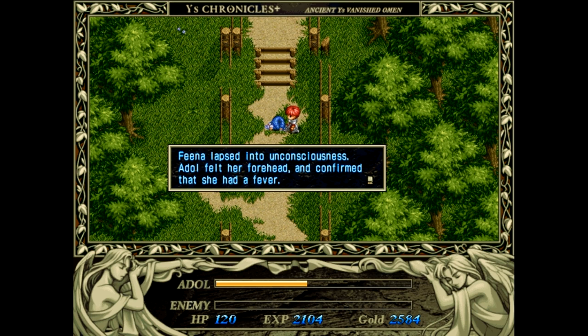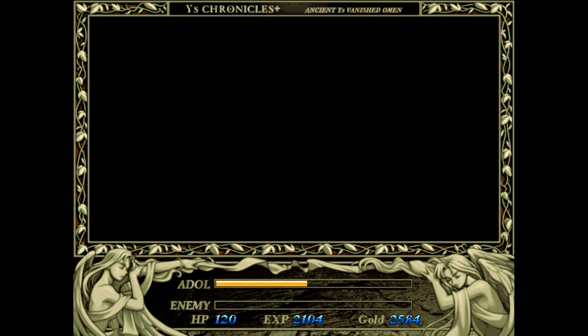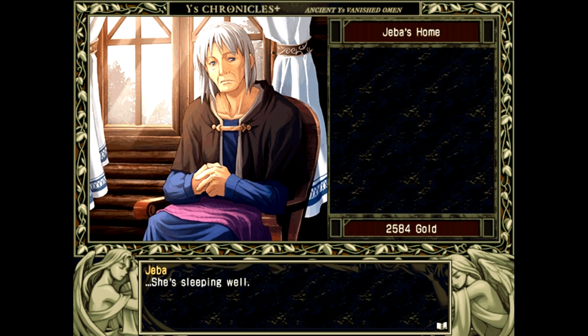Nadal felt her forehead and confirmed that she had a fever. Luckily, Jebba's house was very close. Nadal gently lifted Fina over his shoulder and promptly carried her to Jebba's. She's sleeping well. The medicine should help — had a good night's rest and she should be fine by morning.